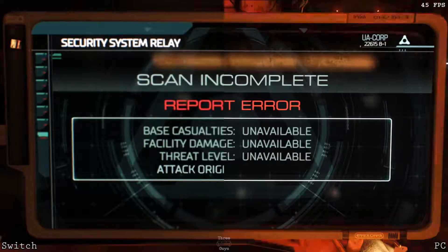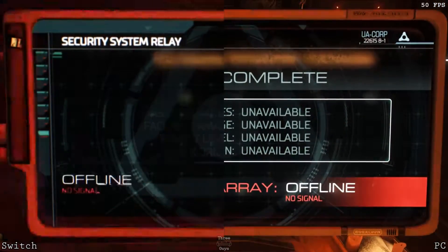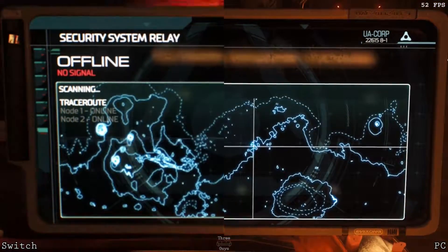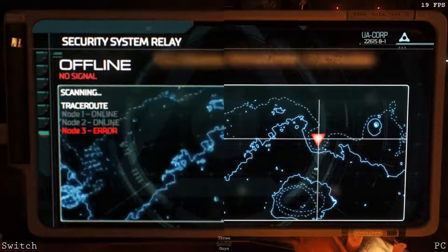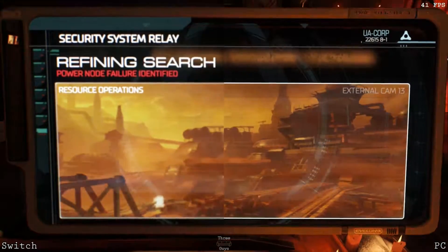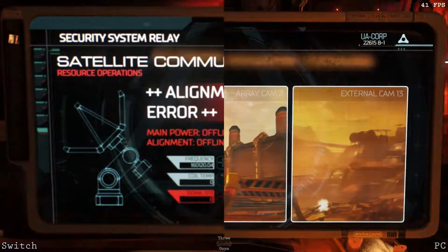As you can see on the Switch side, there's a very strange blurring going on. I think it's something the developers did to cover up a bit of the low-resolution textures and just the lower quality in general. I can't be sure, but I would imagine if they turned that off the game might actually run better, but that's my opinion of the matter.